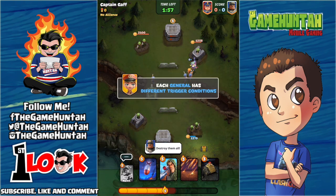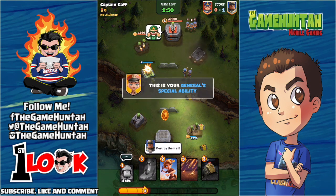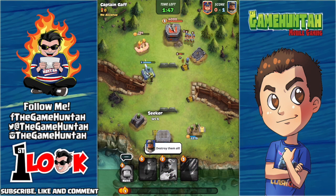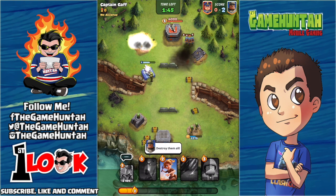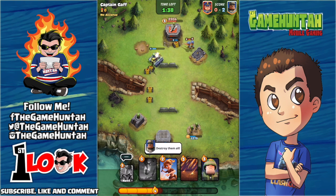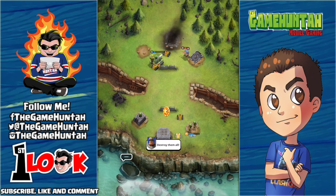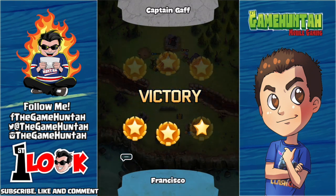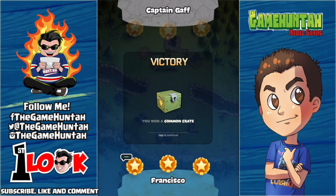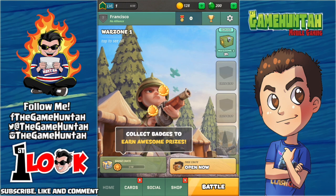Each General has different trigger conditions. We're gonna start deploying some Seekers. The ability of the commanders or Generals is really OP — so if one of the towers is low on hit points, my General is gonna start deploying Seekers like crazy. That was too much! Wow, all right — I'll take that. Something new, I guess. We got a free crate.